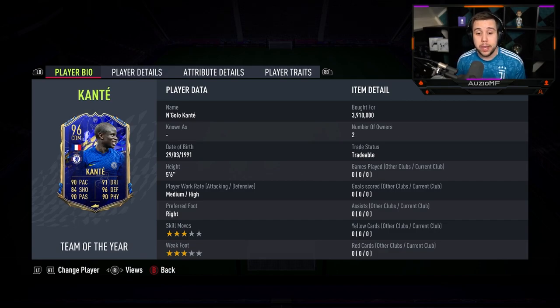Now the stats on the card: 90 pace, 91 dribbling, 84 shooting, 96 defending, 90 passing with 90 physicals as well. He's a 5-foot-6 player with medium-high work rates, 3 star skill moves and a 3 star weak foot.